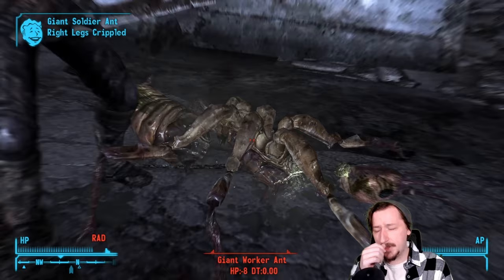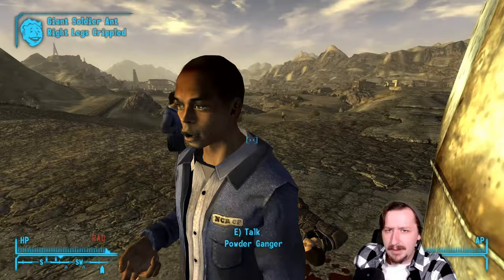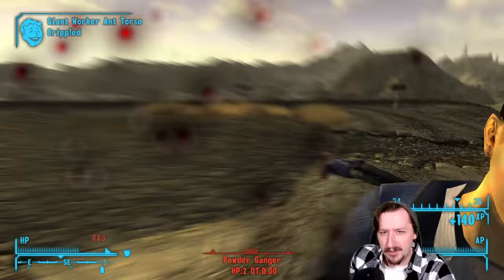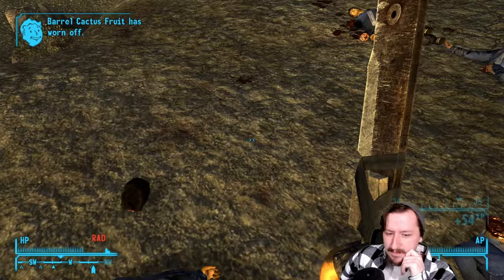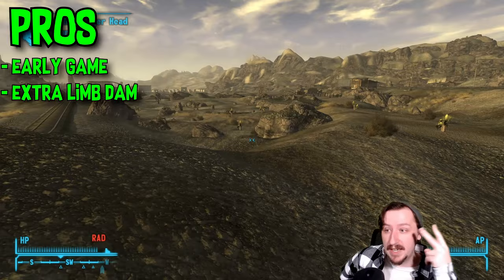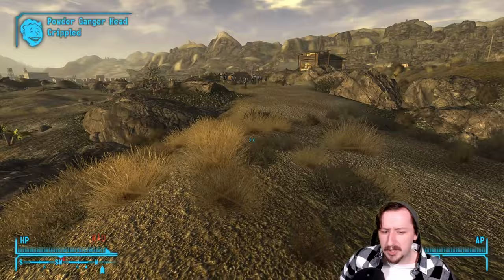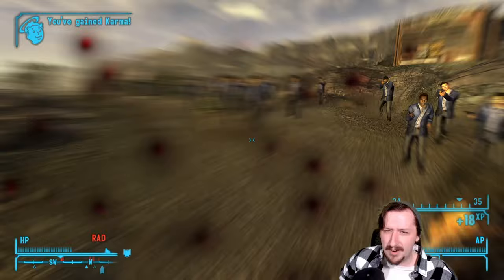Like all melee weapons, the machete has a unique VATS attack unlocked at 50 melee skill. For the machete, this is called Backslash. It does a little bit less damage than a regular slash but costs fewer action points, so you can squeeze in maybe one or two more hits. It's not one of the stronger unique melee VATS attacks — just okay. The base machete's pros are that it's very common and the extra limb damage is really nice for kiting slower enemies. Its cons are low damage, low DPS, and very low item health.